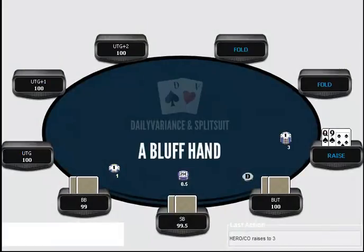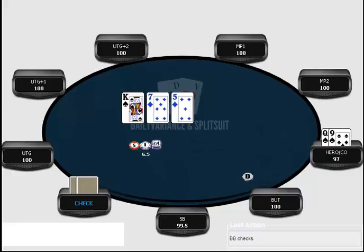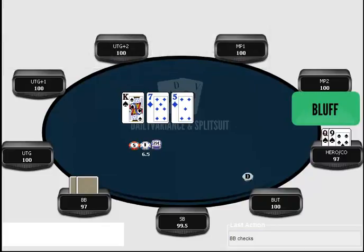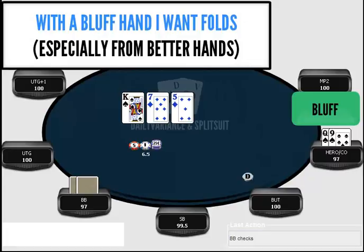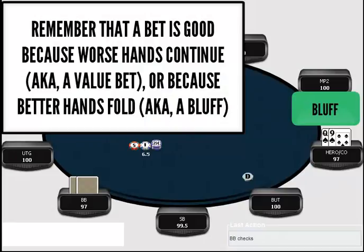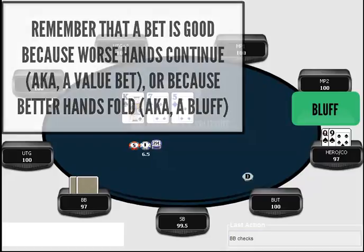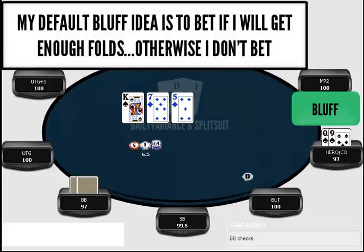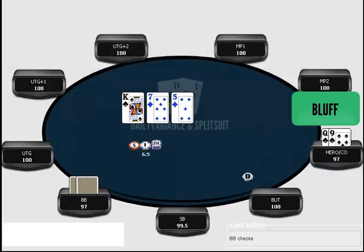Let's look at a hand where we raise with queen-nine suited, get called by the big blind, go heads up, and completely miss the flop. At this point I'm classifying my hand as a bluff. What I mean by a bluff is that when I bet, the big thing I'm hoping my opponent does is fold — I'm trying to fold out better hands. In an ideal world, I'd get folds from things like pocket sixes, pocket fours, ace-queen, and ace-jack.